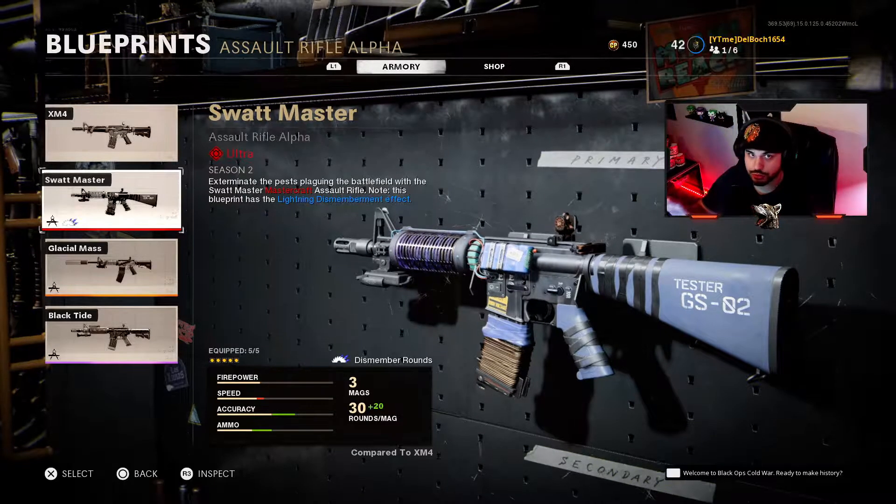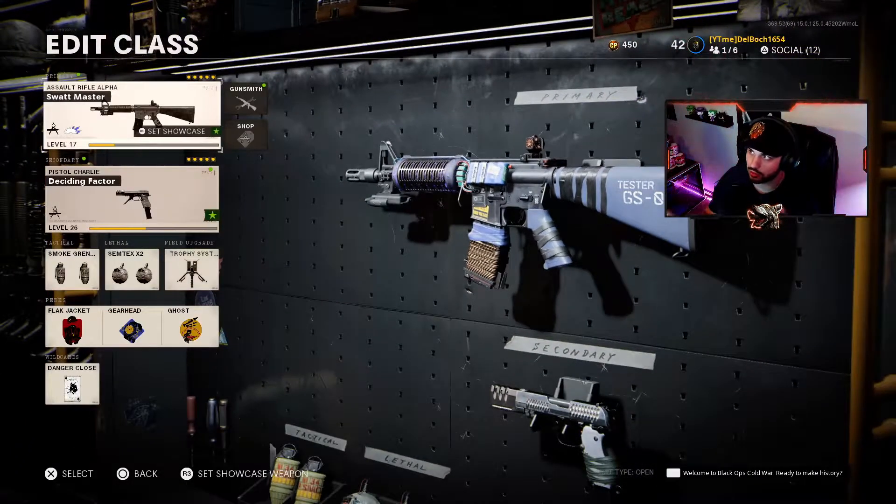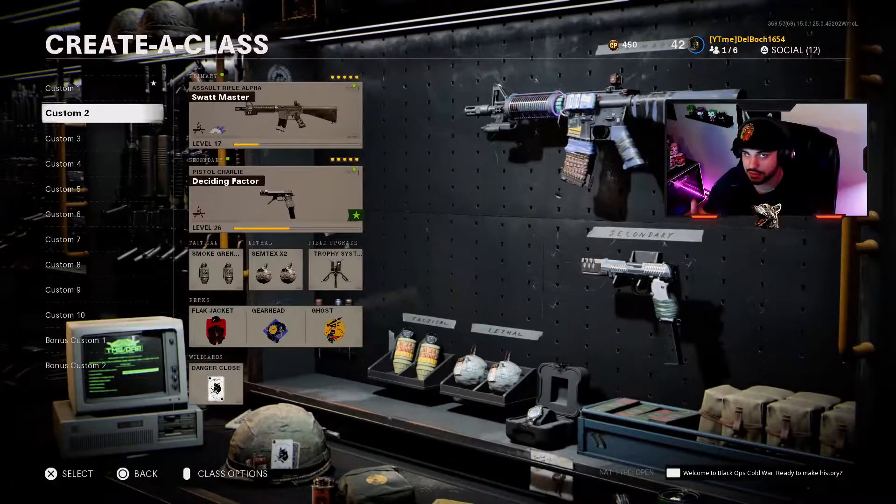Also really quick — where to find it once you purchase it: it's the XM4. It's the Mastercraft variant for that gun. I wanted to include that so if you were looking for it and couldn't find it — it's the XM4 within the assault rifle class setup.